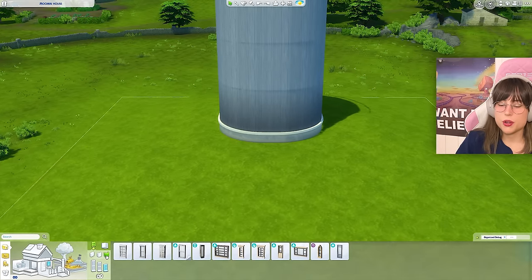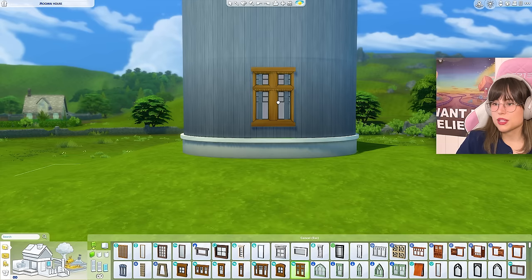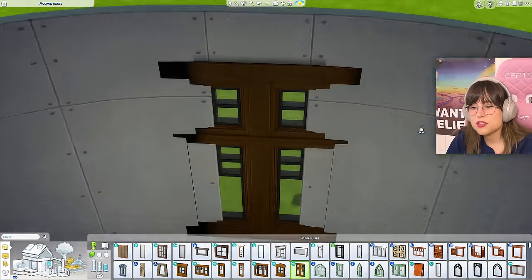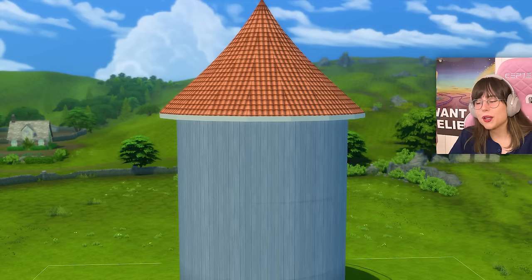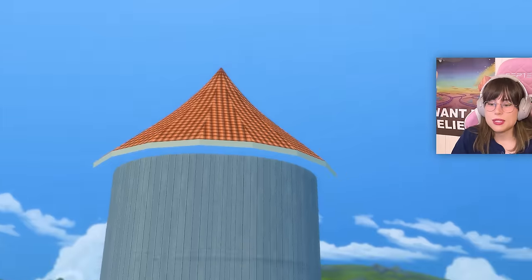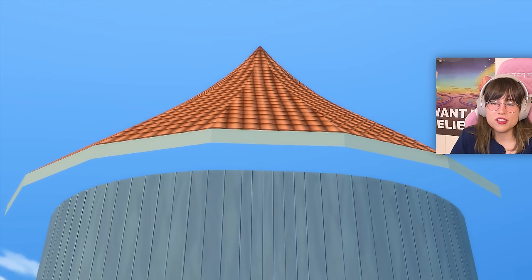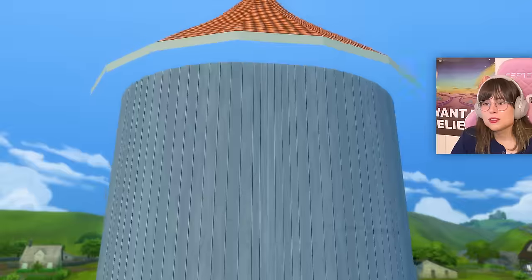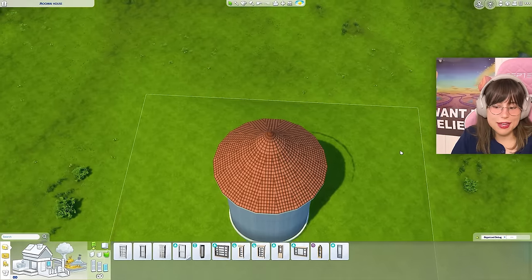We need windows that go on a curved wall, so our choices are very limited. We could go with windows that don't fit a curved wall, but it's just going to look like that. Also, before I begin with the windows, you might want to take a look at the roof — what is that? That is not my fault, that's just how rounded rooms work. We also need to just ignore that.